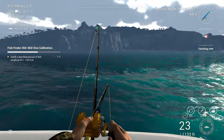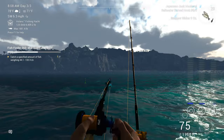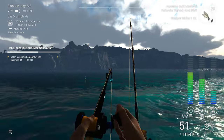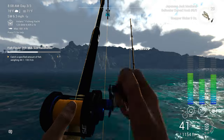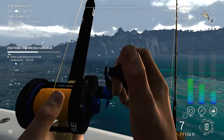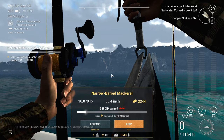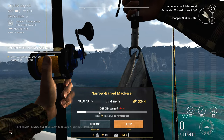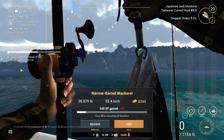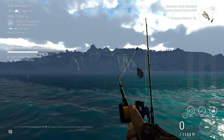Oh, we do have another one. He might be big enough — not as big as that last one, that's for sure, but let's see how big he is. He's just shy: narrow barred mackerel, 36 pounds. He needs another eight pounds to count. Let's try throwing it over here, maybe a different spot.